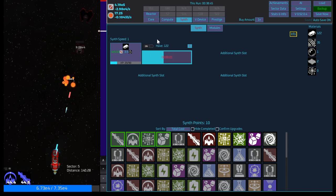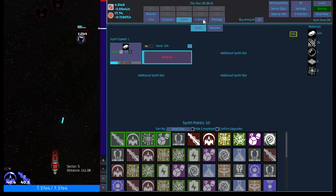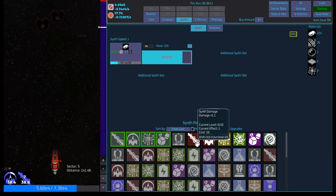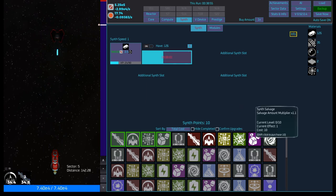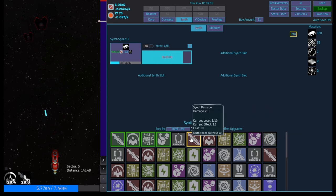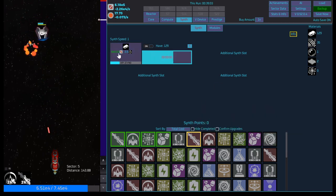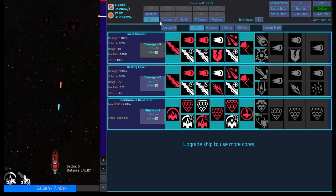I think I'm going to pop this now just to use it before we get to the boss. We have 10 synth points — we could go damage or shield. Salvage could be cool too, but I think we're going to go damage. Throw a level into damage — kind of go like a glass cannon type of build in a way.